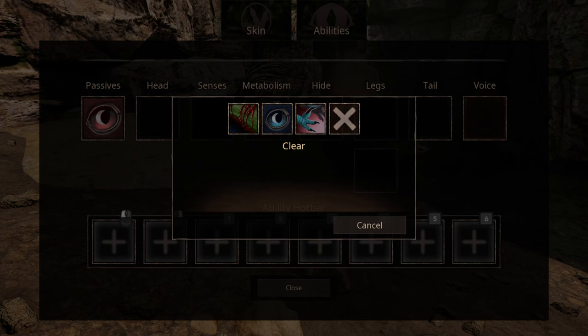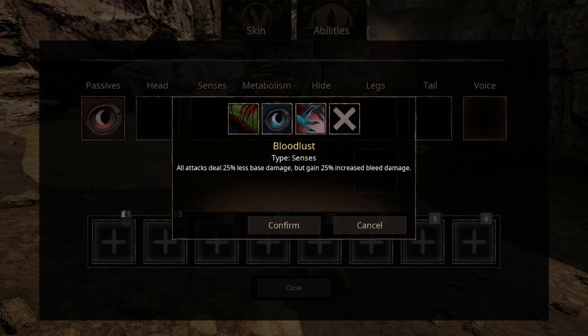For sense abilities, we have 3 options. The first one being Bloodlust, that decreases the damage output you can give but increases the amount of bleed damage. Then we have Nocturnal, which increases your stamina recovery a whopping 50%, only during night time. The third ability, Skittish, basically reduces the cooldown on your Pounce ability.